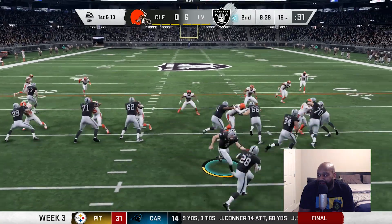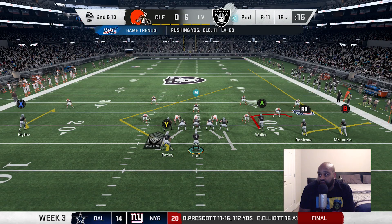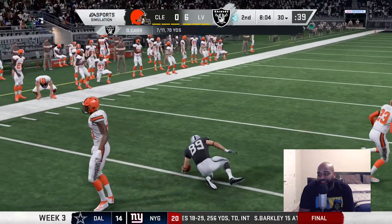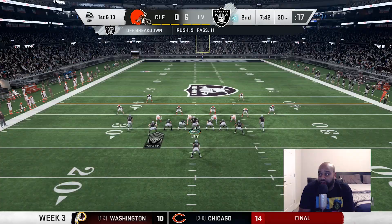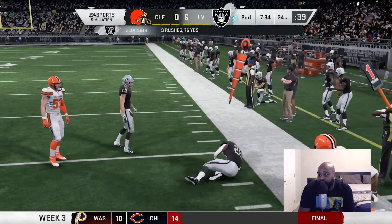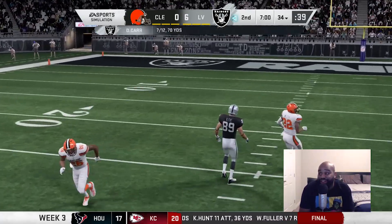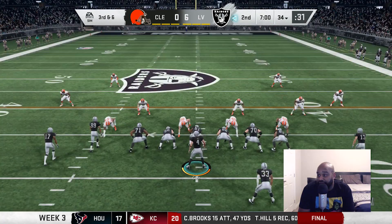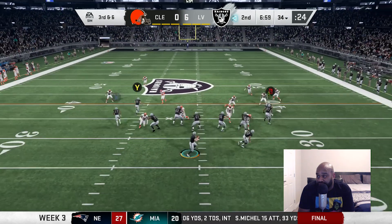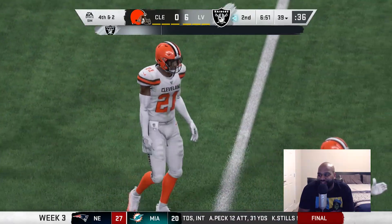Raiders take over at the 19-yard line. Josh Jacobs gets the handoff but gets hit for no gain. Second down — Carr throws a dart to Blythe, he makes the tough grab and gets the first. Drive continues. Jacobs gets the call again, breaks it outside, gets a great block and picks up four. Second and six with five wideouts — the Browns send a blitz, but there's no pass interference call even though he grabbed the receiver's arm. Third and six — if you need a first down, who do you go to? Denzel Ward makes the first-down-saving tackle. Raiders punt.